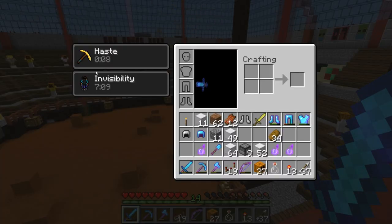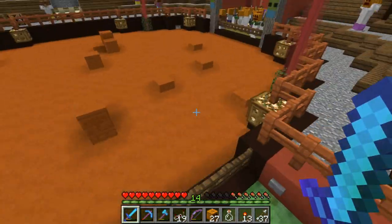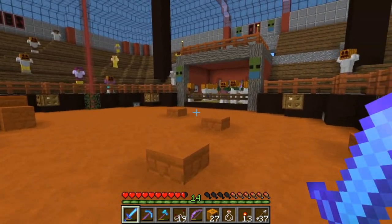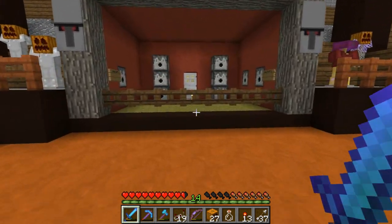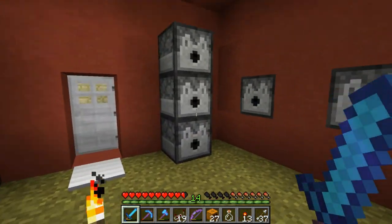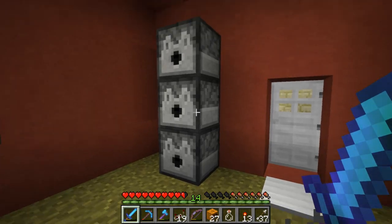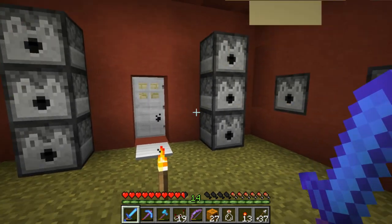So first of all, I am invisible right now, which is why these zombies are not seeing me. We got about 25 of these guys here right now, and we're going to battle them — not ourselves, but we're going to have the golems battle them. I've actually improved this golem creation area here. We now have more dispensers, so now this thing can spawn six golems instead of two.